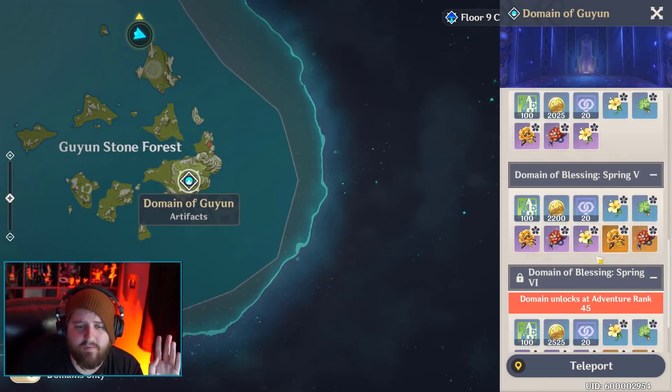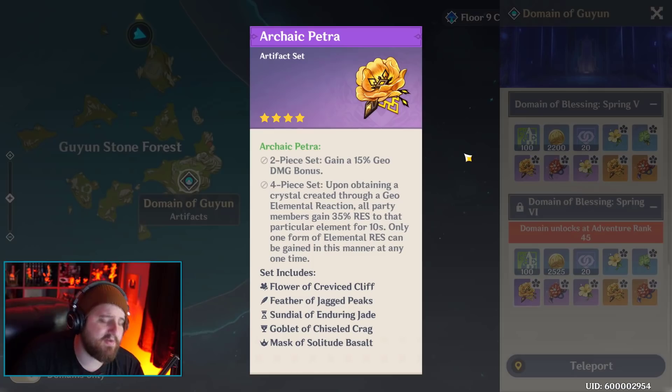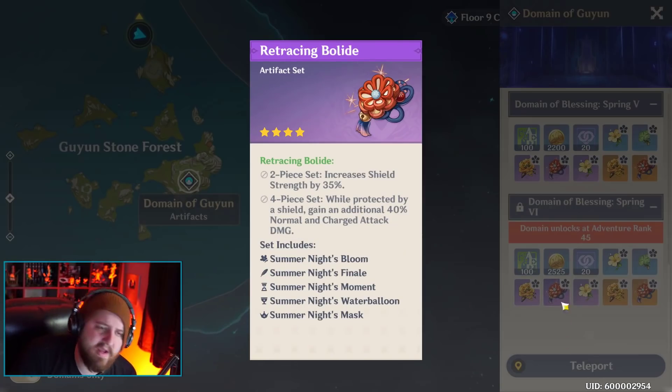Now we're going to talk about Domain of Guyun. This one's a weird one because we have Archaic Petra: 15% geo damage bonus, and upon obtaining a crystal created through a geo elemental reaction, all members gain 35% resistance to that particular element for 10 seconds. I'm not somebody who's ever going to build resistance - I don't get this one. I don't know who this would be used on, at least on my account. I'm not going to adapt to a playstyle where I'm intentionally getting hit to stack resistance.